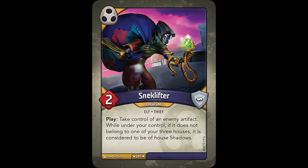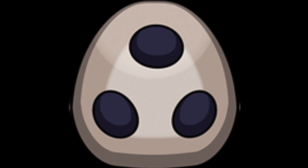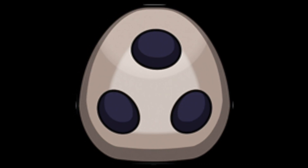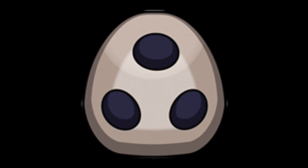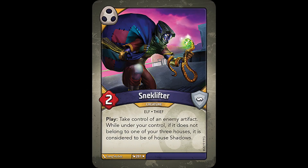It has a play effect that reads: Take control of an enemy artifact. While under your control, if it does not belong to one of your three houses, it is considered to be of house shadows. It's nice that part of its effect puts the stolen artifact into house shadows if it doesn't already match one of the three houses on your identity card, so you don't just end up with a single card in a house that's not even in your deck. It's 2 power, meaning it's not very difficult to remove from the board once it's been played, but that's fine since it's the play effect that really matters. And it's also a rare, meaning you won't be seeing it often at all — you could open tons of decks and never encounter him.